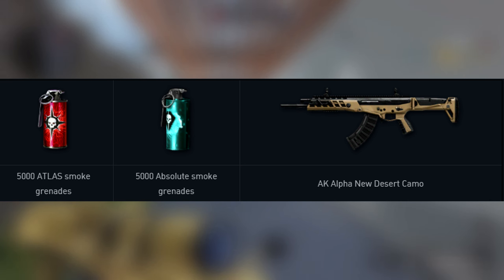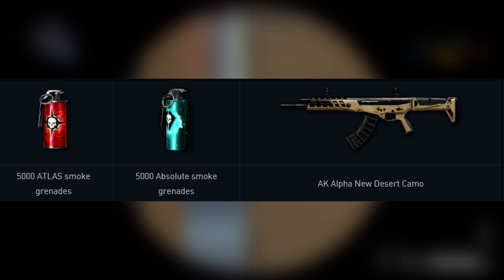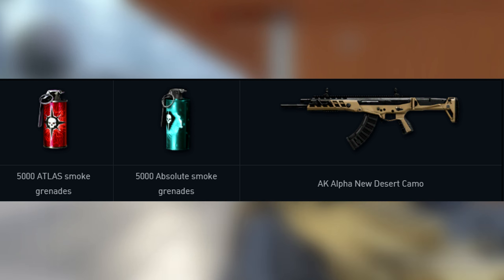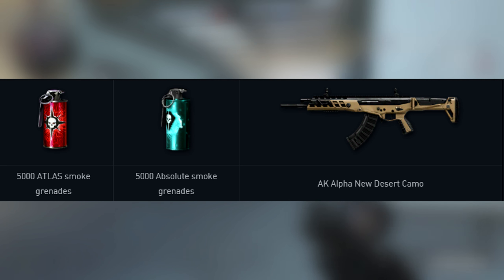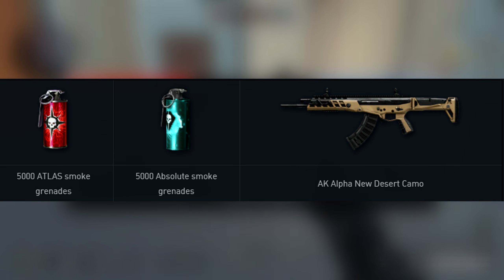You are going to get 5000 Atlas Smoke Grenades, 5000 Absolute Power Smoke Grenades, and the AK Alpha New Desert Camo. It's not the gun itself, it's only a skin for the gun. So if you haven't crafted the AK Alpha yet, make sure to do so, and only then you will be able to apply that skin.